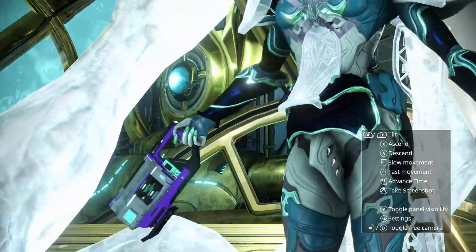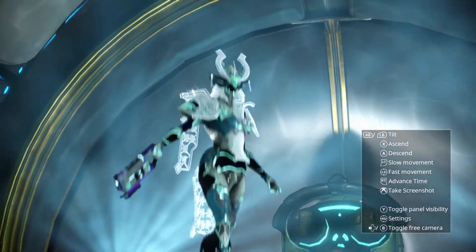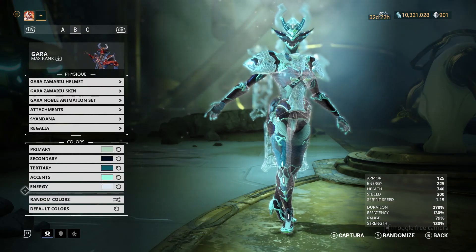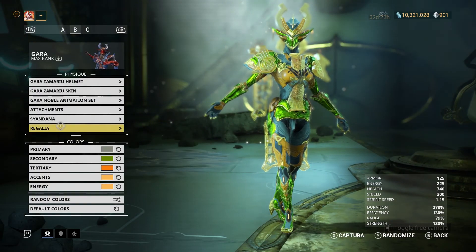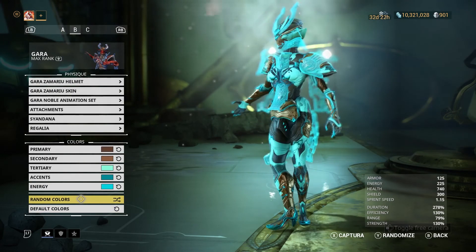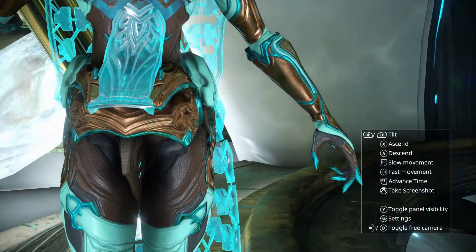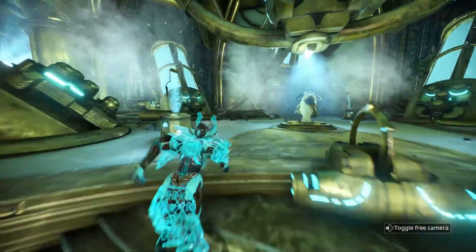Oh, finally, finally — Gara has another skin. Dude, this looks so awesome. This beautiful glass warrior. I'm scared to change the colors. I like these colors, but the show must go on. That's cool — this skin definitely deserves its own spotlight, especially for one of my favorite frames. So good. It doesn't get any cooler than this. Holy crap. Oh, that metallic bronzy brown — yup, this is it. I found it. That's it. Best Gara fashion frame possible. I got it.